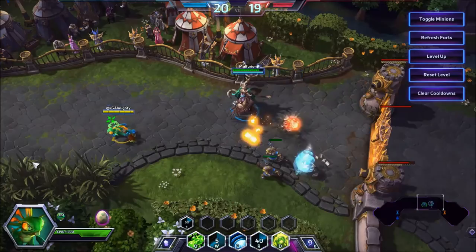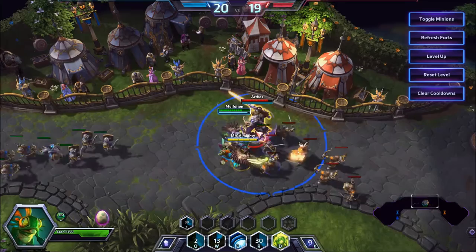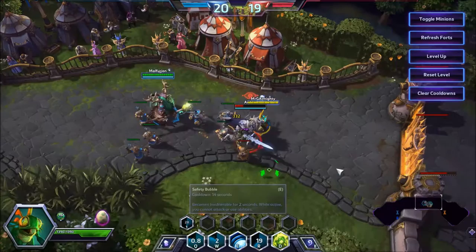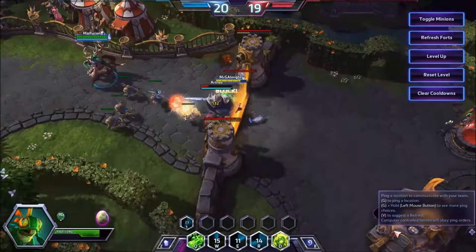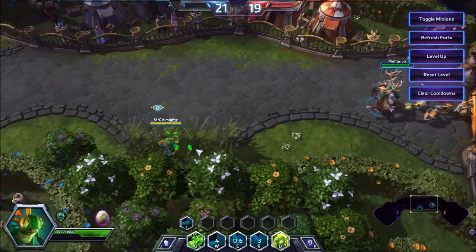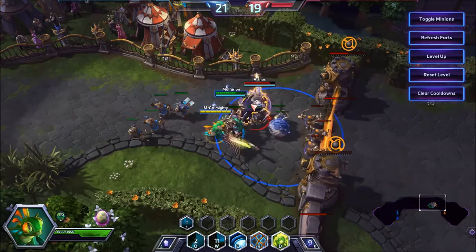I really recommend picking up Murky — he's a great champion that's completely different from all the other champions. If you're in one of those games where you don't know who you want to play but just want to have some fun, Murky's great for that. He's surprisingly strong; he's one of the only specialists who can just pick out a target and kill them — not necessarily instantly, but if he focuses someone, that person is most likely going to die. There are some other builds like pushing builds, and while I don't think they have a spot in the meta right now, they are incredibly strong to some extent.